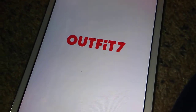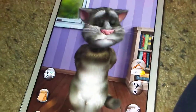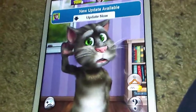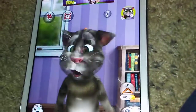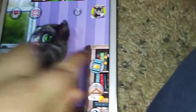Now, it is different from the original — keep that in mind. As you can see, Tom looks different. You can still hit him, but there's actually a difference. Now they've added a feature where you can hit him side to side.